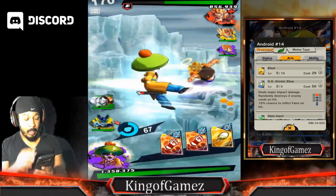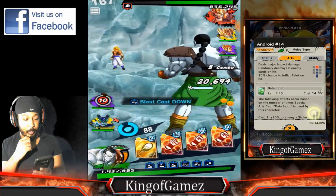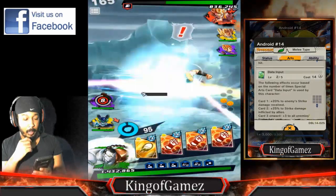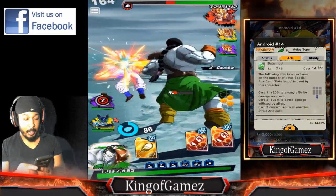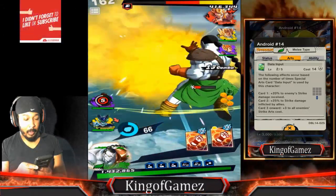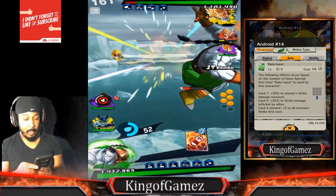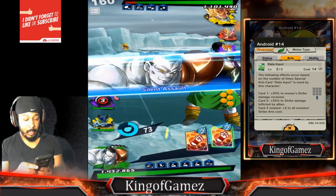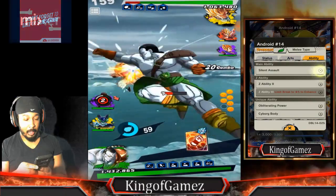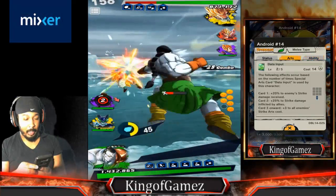If you guys don't know about his green card — the first time you use his green card, it causes the enemy to take more damage. There goes 14 landing a lot of damage. He does so much damage — look at all the buffs that he has. Even with Goten cover change, still doing a lot of damage.